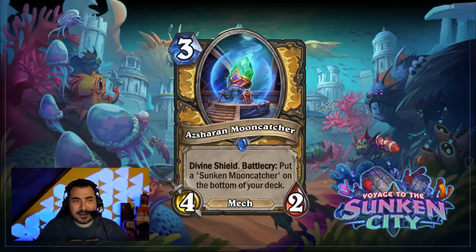As you can see from the Asharan Mooncatcher here — put a Sunken Mooncatcher on the bottom of your deck — this is kind of the theme of the cards I'll be showing you guys today, and the idea is that it works pretty well with the dredge mechanic. The dredge mechanic is a newly introduced mechanic in this expansion where you can look at the bottom three cards of your deck and choose one to put it on the top of your deck. So there are going to be some very powerful effects that very literally bottom out cards in your deck, and for those who don't want to play these sunken cards, you can maybe utilize it in other decks where you need to combine certain cards with combos. The very bottom-of-deck mechanics are what we're going to highlight today.